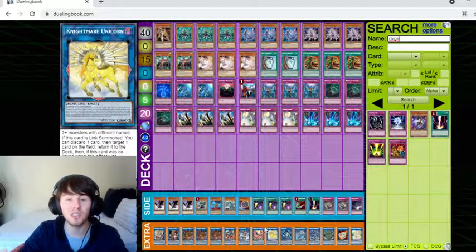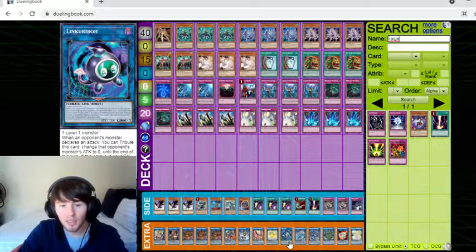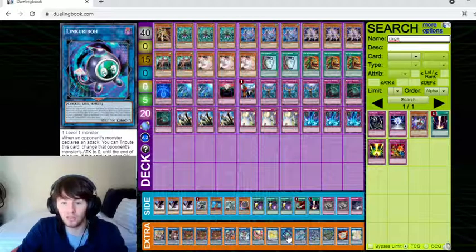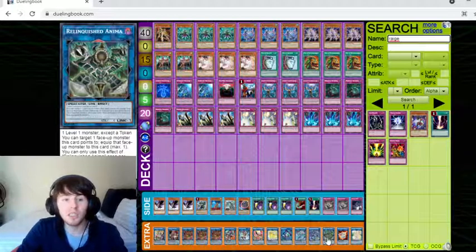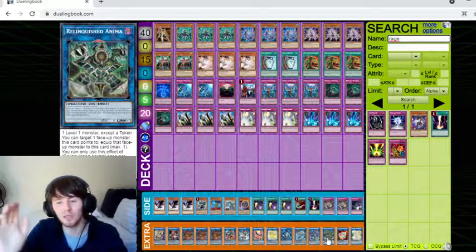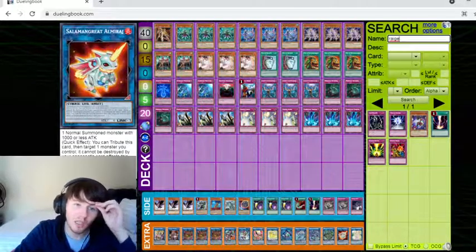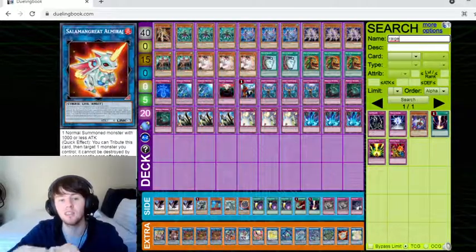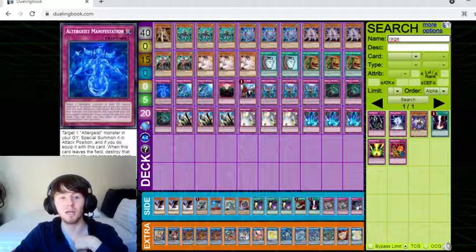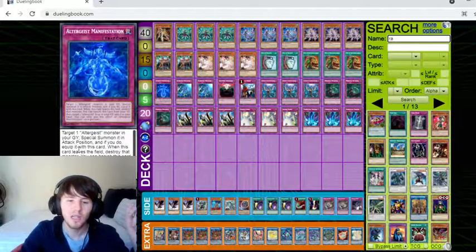Then Nightmare Phoenix and Unicorn for generic removal, which is really good and also works well with IP. Then your level one Lynx, which is your Link Kibou, which is really, really good. Your Relinquished Anima, which is great for taking opponent's cards. And then Salamangre El Mirage — this is a necessary include because if you open just a Silkeitas with a Manifestation, you still have a bounce with Silkeitas, giving you an extra form of disruption.